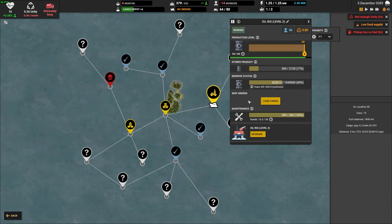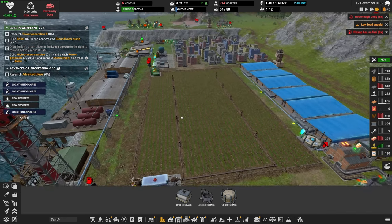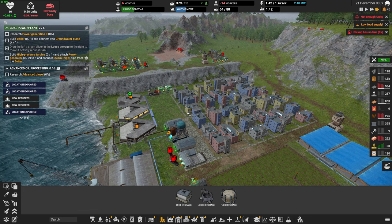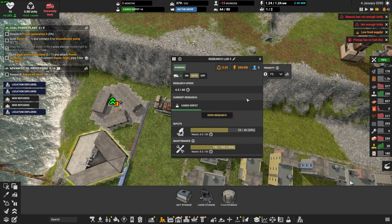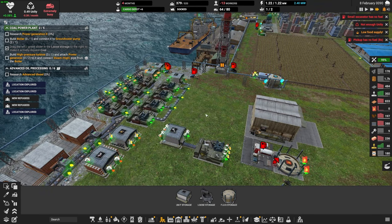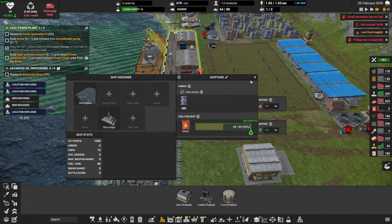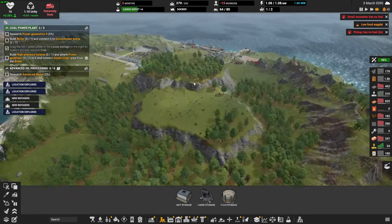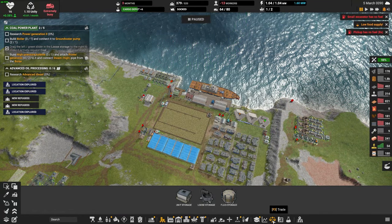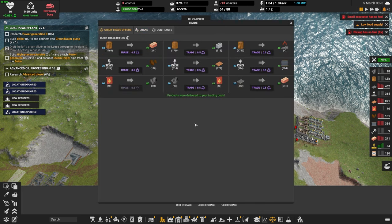This guy has to bring back some more oil. Let's go home — bring in that oil. This diesel shortage sure is a pain. Let's turn this off for a second just to recover on unity. So that's our oil that we need — no one's moving to grab it because we don't have diesel. We need to trade.